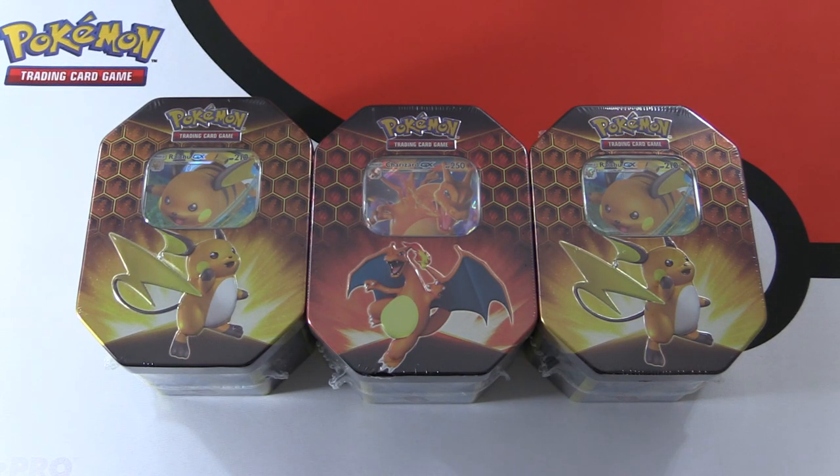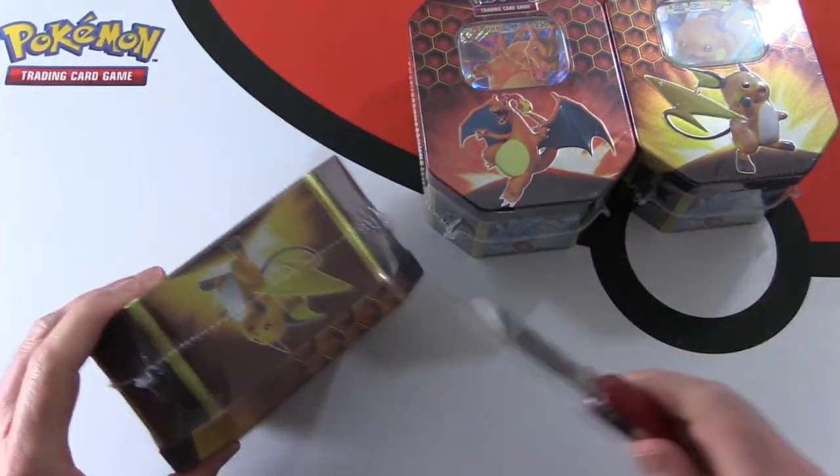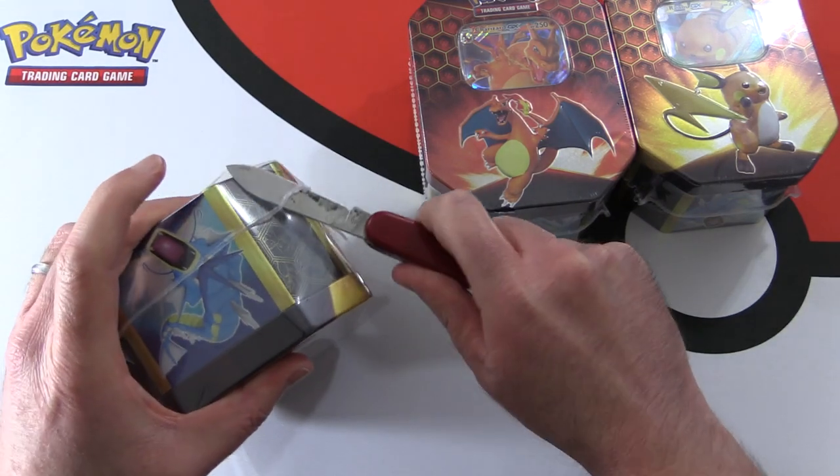It's Pokemon time again here on MTG Unpacked. We're taking a look at three tins of Hidden Fates. We've got two Raichu and one Charizard here, so hoping for some good stuff today. Let's get into it.